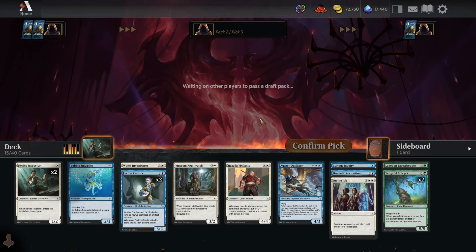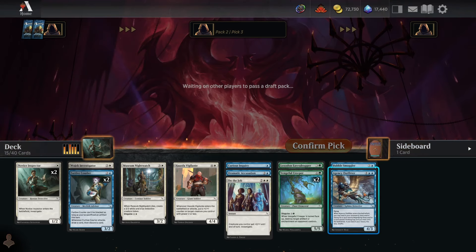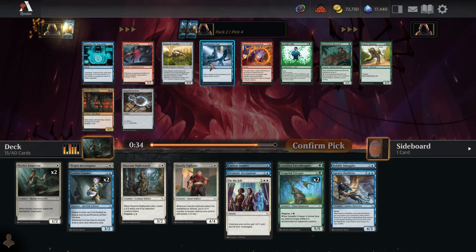We're quite a bit deeper into blue than green, but that's a lot of blue filler. Agency Outfitter is just not playable without the Magnifying Glass and Thinking Cap, and even then you run two mediocre cards to make it good. Unauthorized Exit is fine, Eliminate the Impossible is fine, but those green cards aren't great either — Panther and Maverick are okay. I'd rather just take Unauthorized Exit toward blue-white.